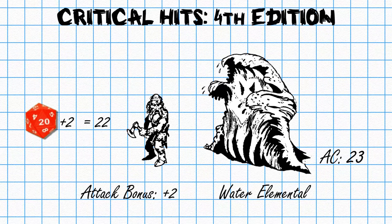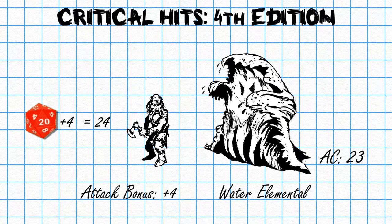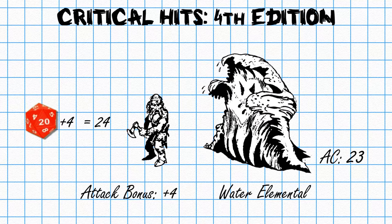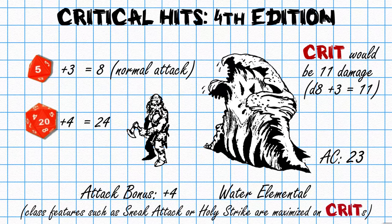So yes, with crit confirmation you will have fewer crits in your game, but the ones that do happen will be fair and balanced. 4th edition made things a bit simpler, returning the critical hit to one roll. If you get a natural 20 and it meets or beats the target's defense, it's a critical hit. The damage for a critical hit is the maximum value of a regular hit — so if you roll 1d8 plus 3 normally, a crit would be 11 damage. Class features that add damage are maximized as well, and any weapons or items that increase damage are rolled on top of the maximized damage.